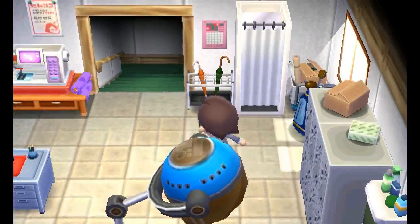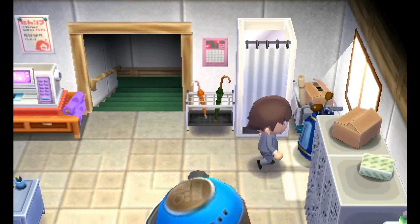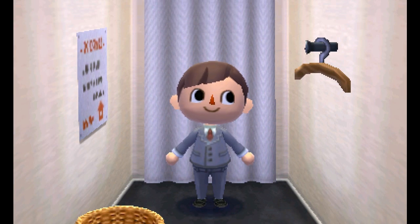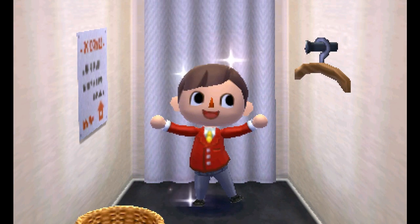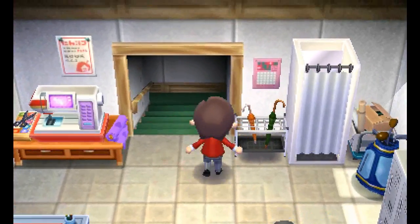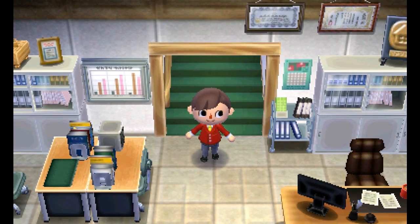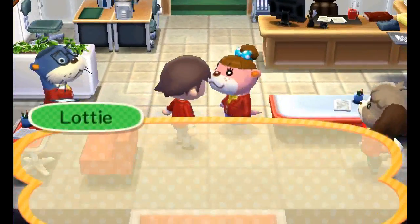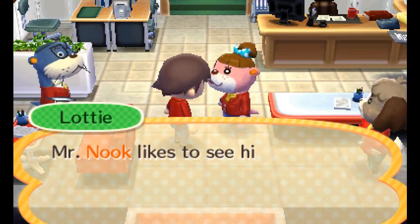There's a locker there but unfortunately that's empty. So instead we'll go to the changing rooms. There's Tom Nook's club there - lazy raccoon. Let's see - now we're going to change into that rather splendid red outfit. That reminds me of the outfits our ancestors used to wear on the battlefield. We are now wearing one in that good old tradition of wearing red uniforms. A perfect fit, thank you very much.